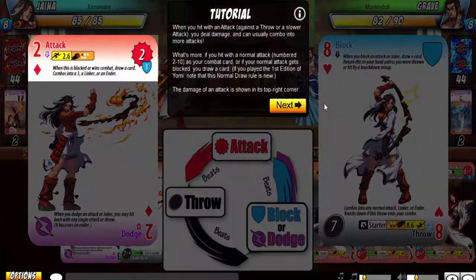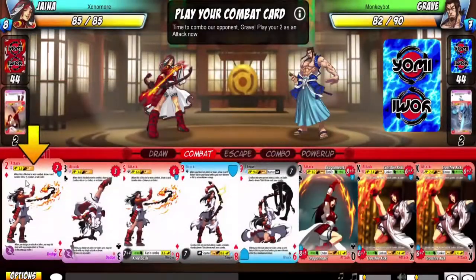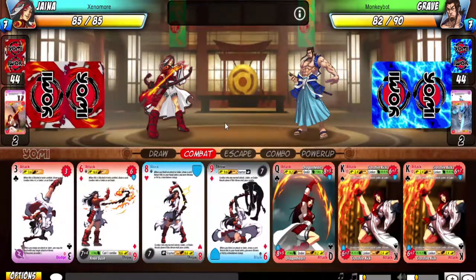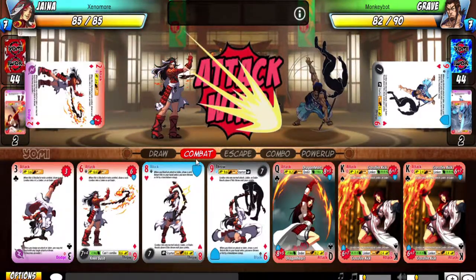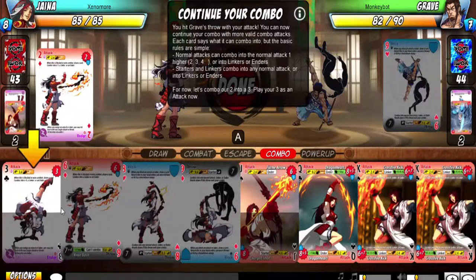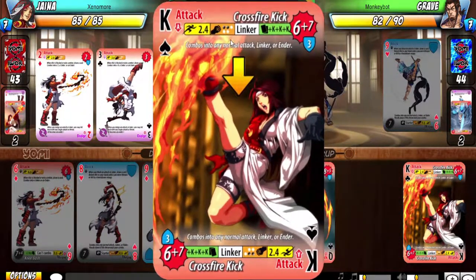That's the basics of the game. Some cards have effects where they still deal damage — it's like chip damage after blocking. Then he tries to throw, I punch him. Then I can continue my combo because of this little thing right here.